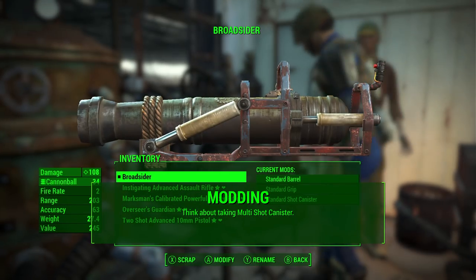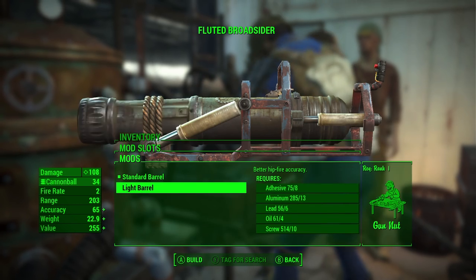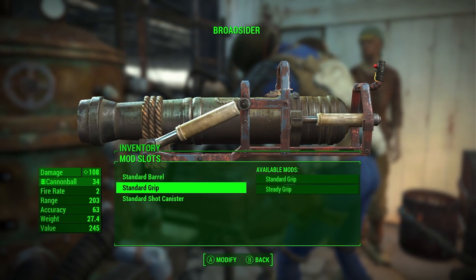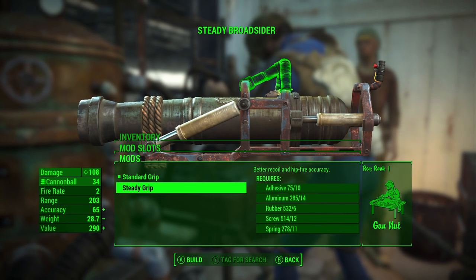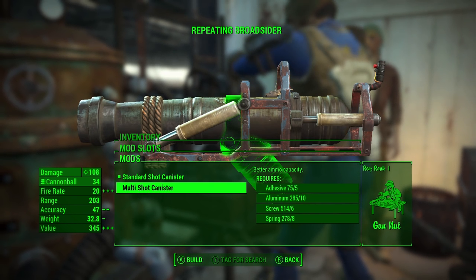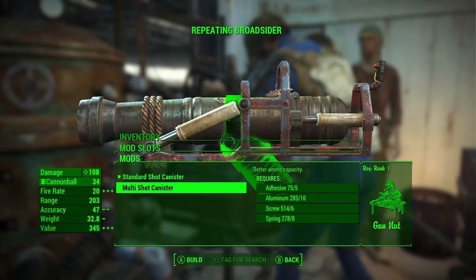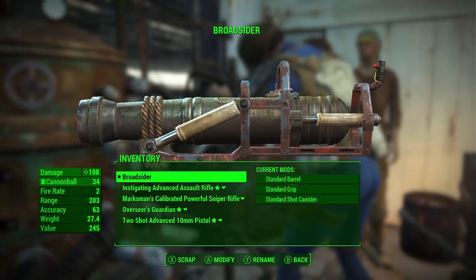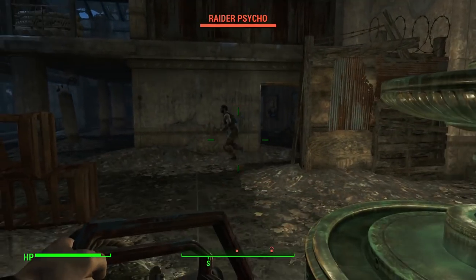You can put a different barrel on it and change the handle, but really the only thing you should think about is putting on the multi-shot canister. That will allow you to shoot more shots without having to reload, because there's a very long reload timer. Honestly guys, this is just a novelty weapon — not something I would choose as my main weapon for several reasons. The first being that ammo is pretty scarce.